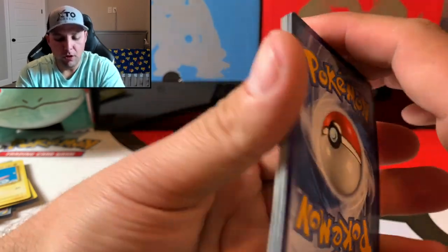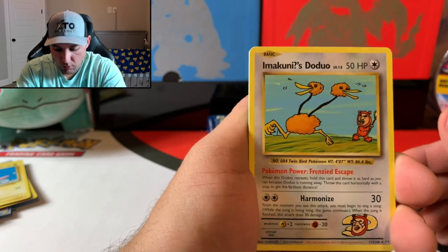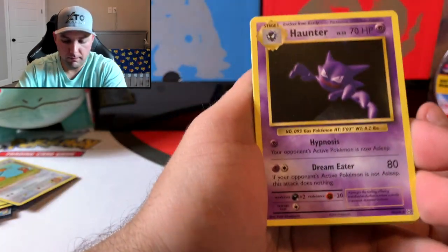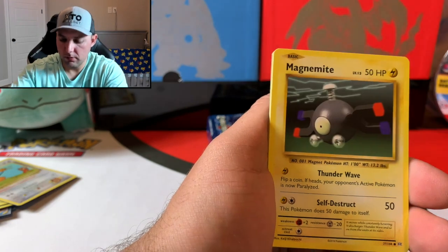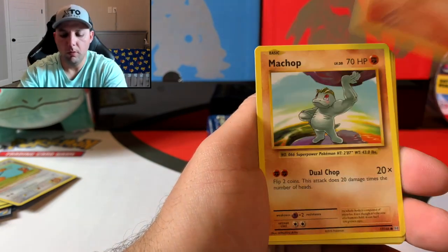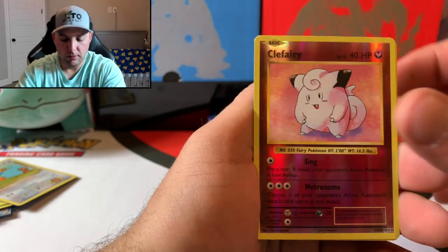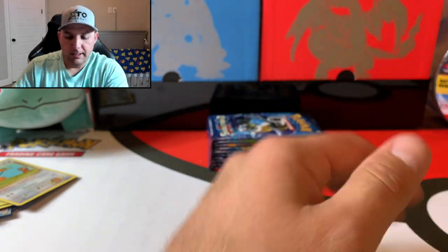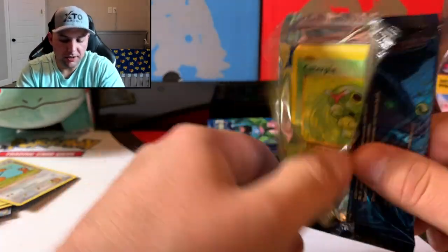Three to the front. Another secret rare card — it's Makunis Doduo! Awesome to have. And we've got Haunter, Blastoise, Charmander, Magnemite, Water energy, Machop, and a Clefairy reverse. The rare — these darn Rattata. It's alright guys, we've still got a few more chances here, we're coming down to it but we've got some chances.